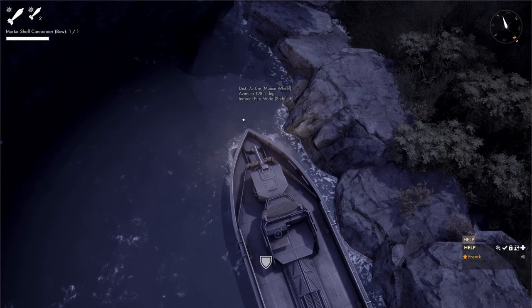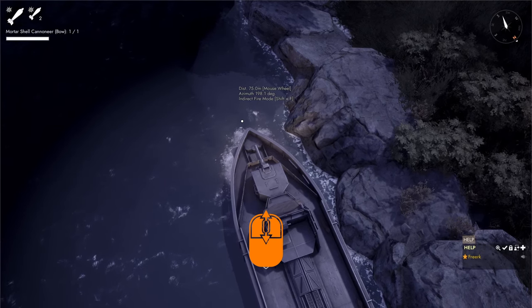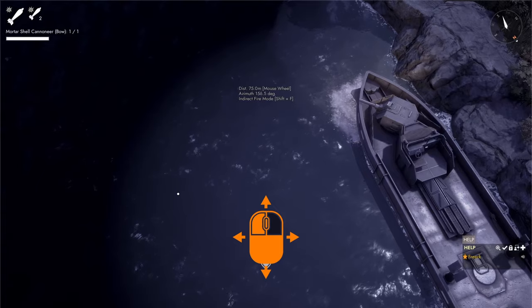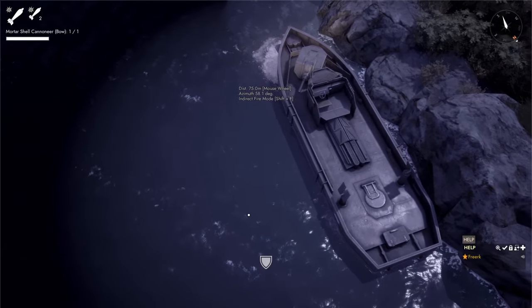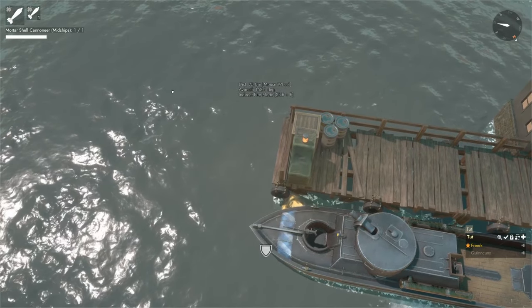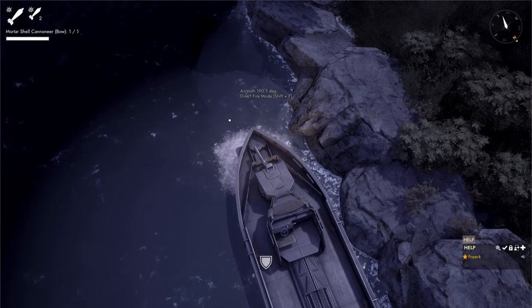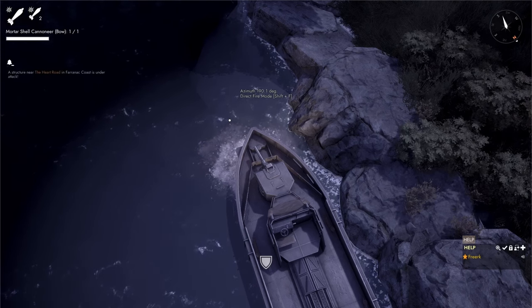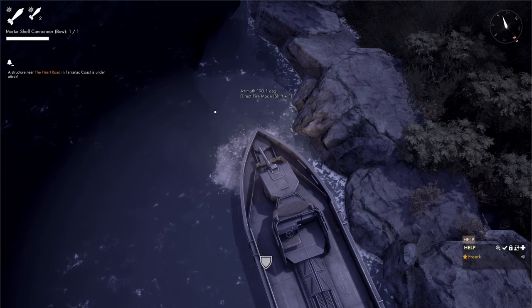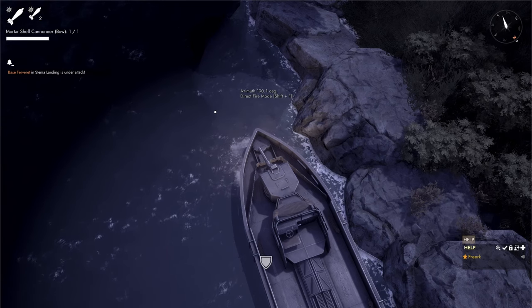To change the mortar turret distance, use the scroll wheel, ranging from a minimum of 75 meters to a maximum of 100 meters. To change the azimuth, hold down the right mouse button to rotate the turret. The Colonial gunboat turret rotates about 270 degrees; the Warden gunboat turret rotates 360 degrees. Press Shift+F to switch between indirect and direct fire modes. In direct fire mode the distance indicator disappears — shells fire straight ahead to maximum range or explode on impact.